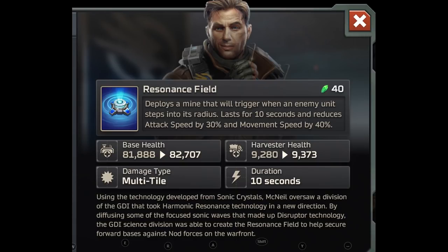So what does this do? It's a 40 Tiberium ability that deploys a mine which triggers when an enemy unit steps into its radius. It lasts for 10 seconds, reduces attack speed by 30% and movement speed by 40%. This is basically a reverse buff — think of Oxana and Jackson's boost, but in reverse and AoE.